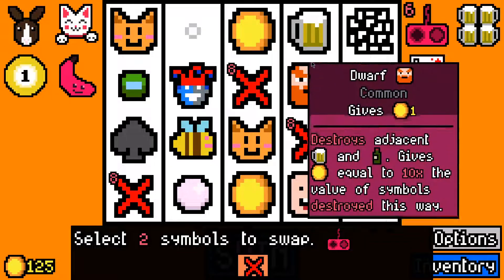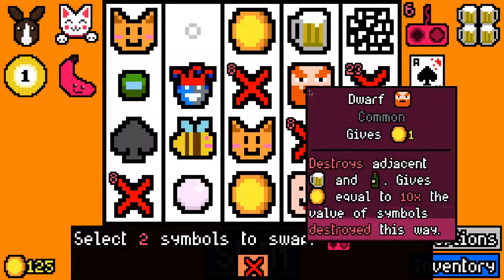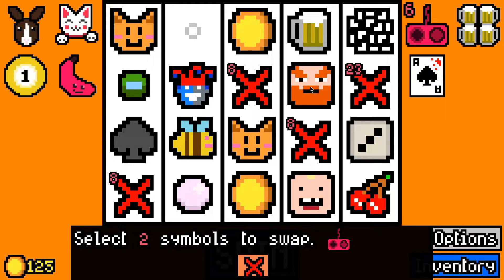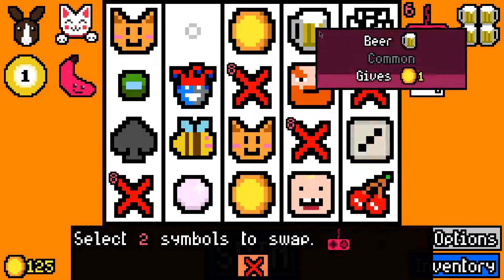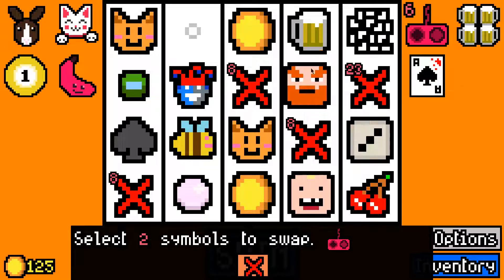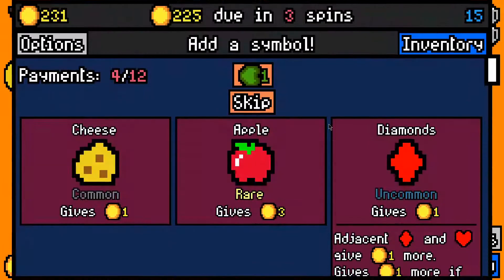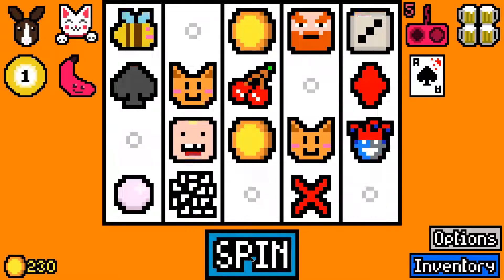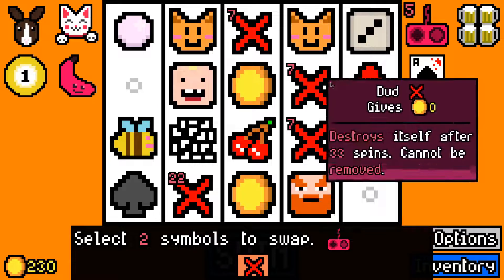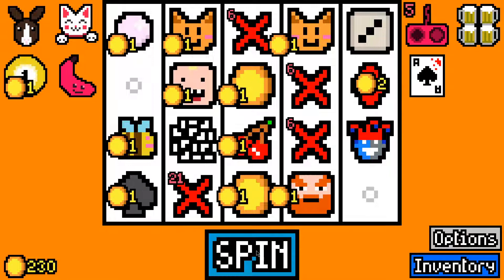Let me show you what happens here: if the dwarf drinks the beer it'd generally be worth 10, or actually 20 here now. But what I do is I'll swap it, so the beer will suddenly be worth four and the dwarf will then get 40 for drinking the beer, then doubled by swapping it — so the dwarf will give me 80, which would be a giant payoff. It'll be even better if we can get a wine — the wine will be 30, doubled to 60, so the dwarf will give me 120 if he manages to drink a wine.